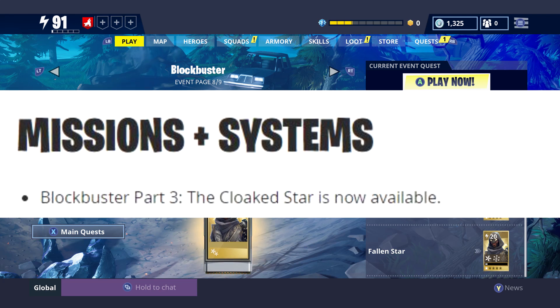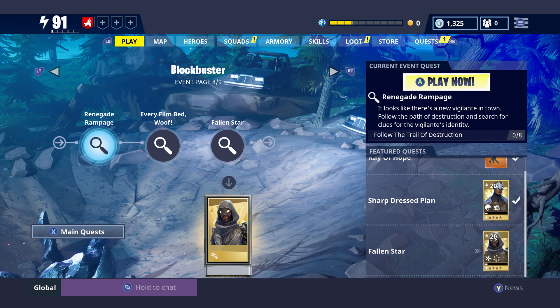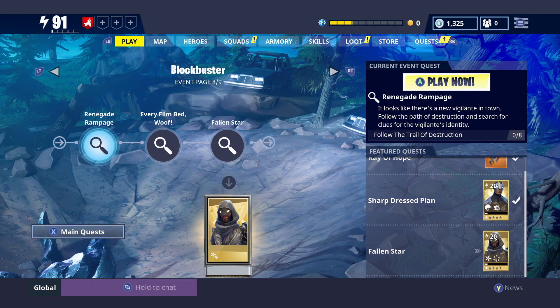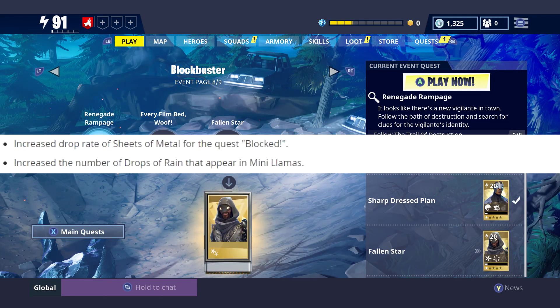First, missions and systems: Blockbuster Part Three has been added. The Cloak Star is now available and it's only three missions, so if you want that new mythic ninja the Cloak Star, you only have to do three missions to get it — that is if you completed Part One and Part Two of your Blockbuster event already.